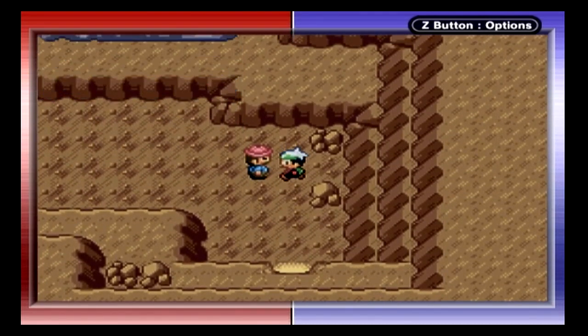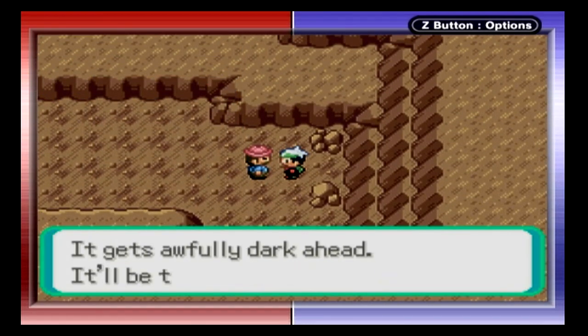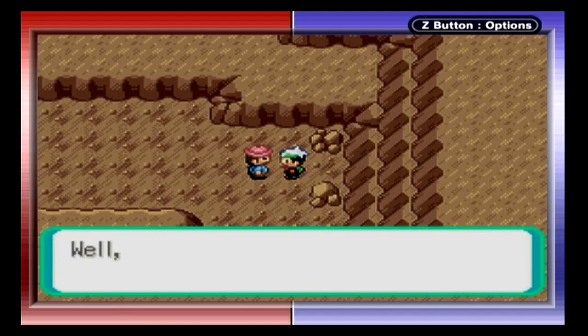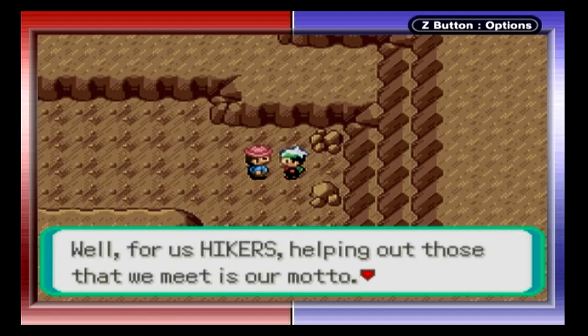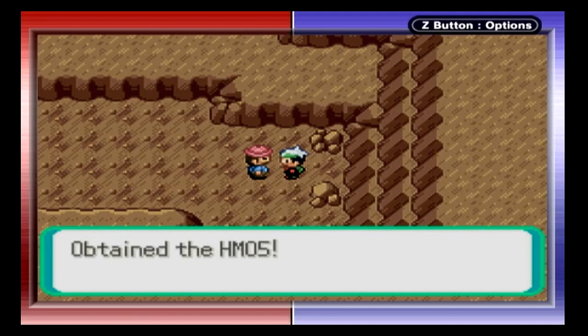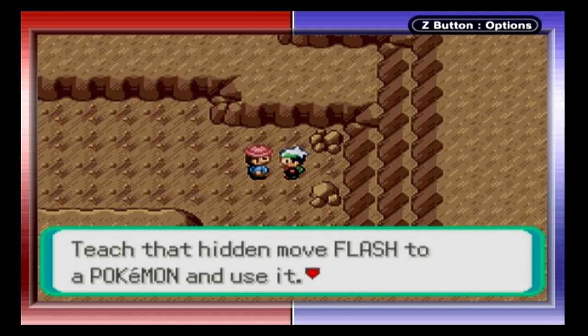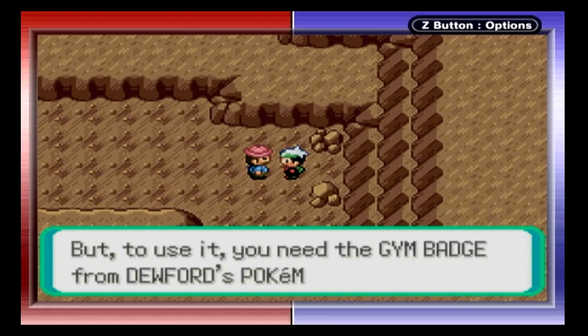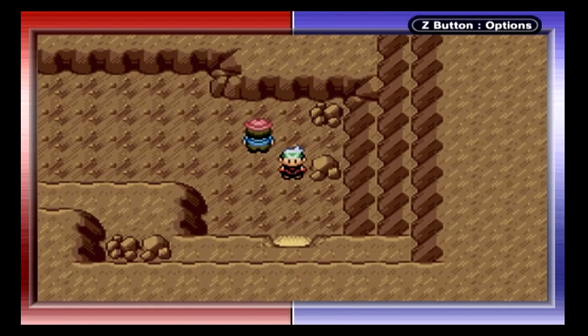So here's Granite Cave. A hiker warns us it gets awfully dark ahead and it'll be tough trying to explore. He mentions that Stephen knew how to use Flash. Flash, when you use it, illuminates dark areas like caves. To use it, you'll need the gym badge from Dewford's Pokemon Gym, which we do not have. Hopefully we won't need it, because I came a little prepared.